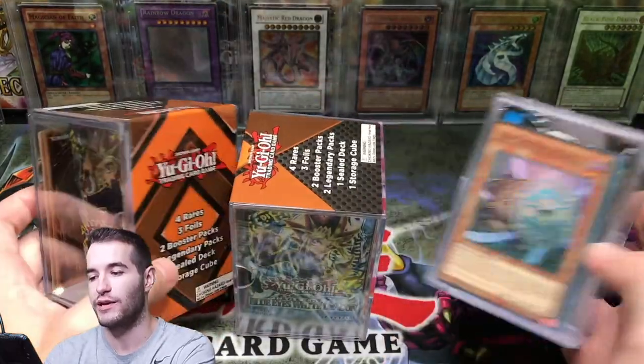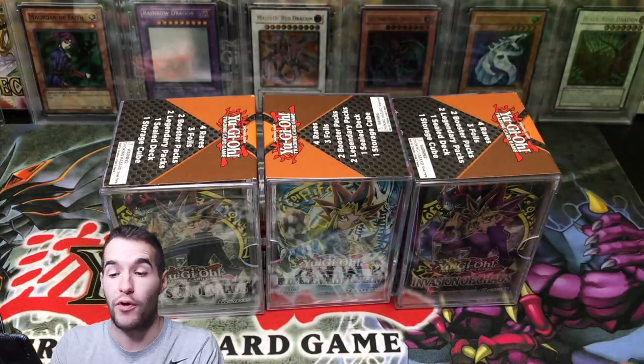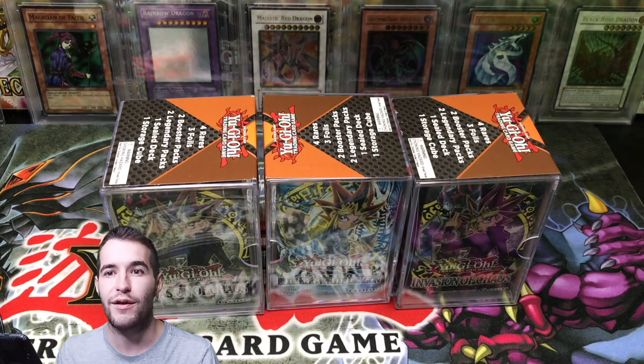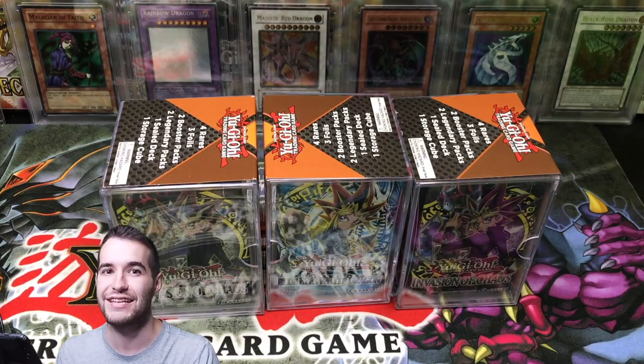Invasion of Chaos, Blue Eyes White Dragon packs. Some of them have both. There are two in each pack so they might have both, all have both. So that's pretty cool. And it was the same time I picked up those Invasion of Chaos blisters, which hopefully you've seen that video by now. Check that one out if you haven't.